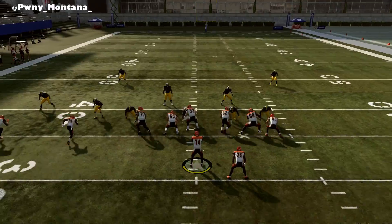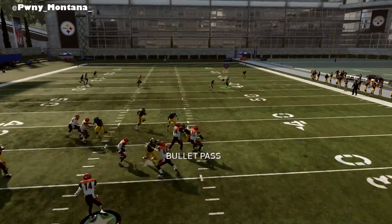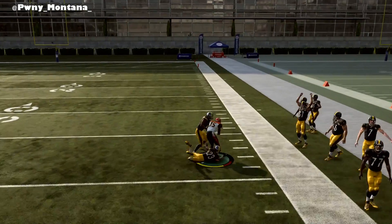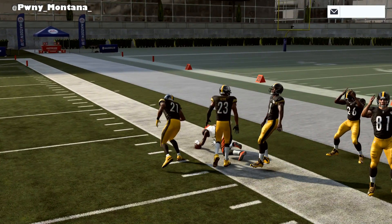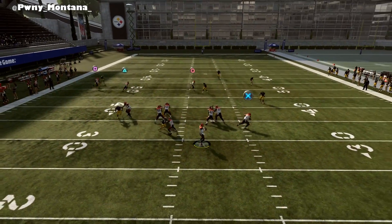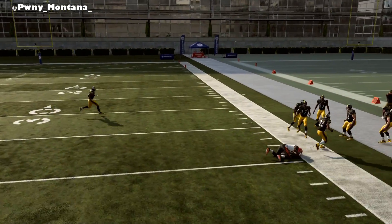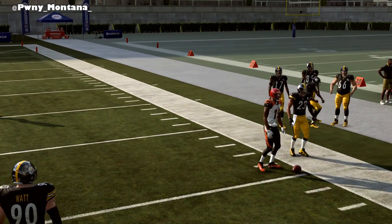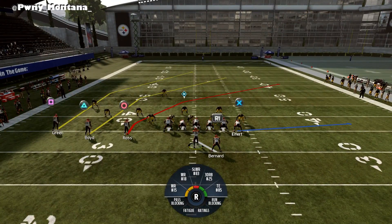You don't have to change the play. You don't even have to cancel the play action. As you can see, John Ross is wide open for a nice gain of about 30 to 40 yards. A lot of the times the CPU likes to play man coverage, and when that happens, you guys are going to have the wide open dot. Right here he's pretty much playing man coverage.